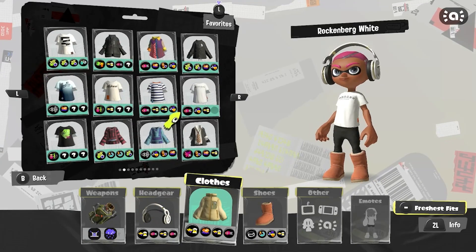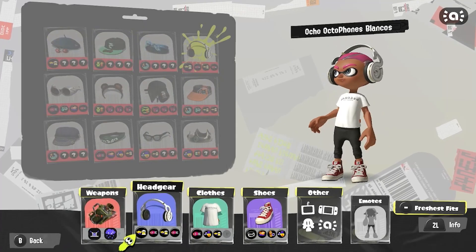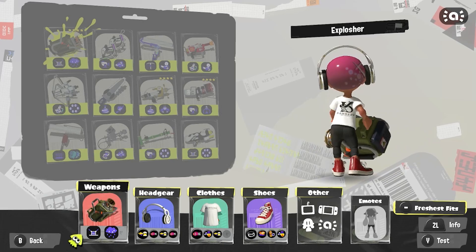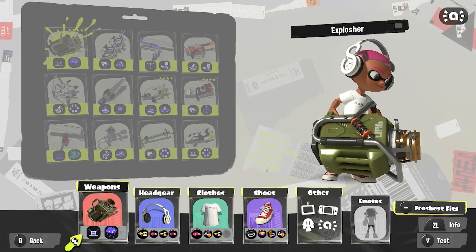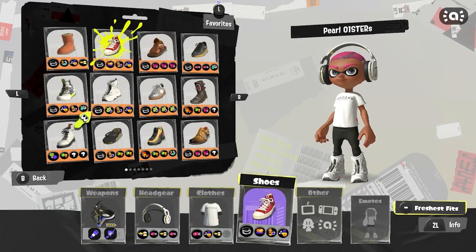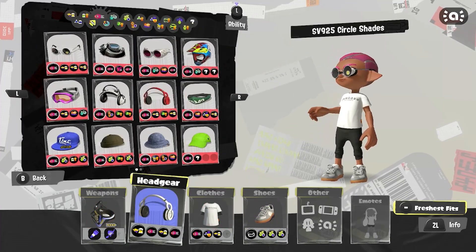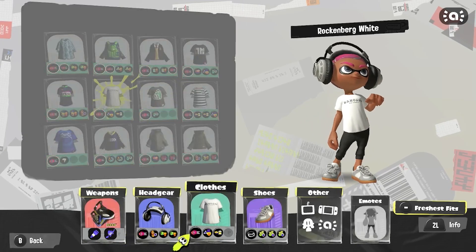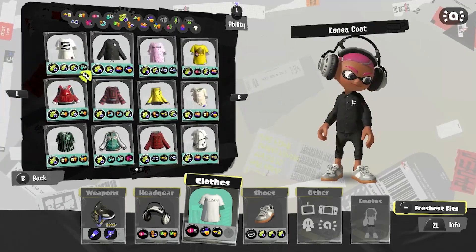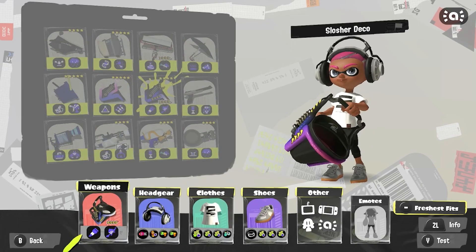Well everyone, these are all the kits I would like to see and feel like we could see in the future. Now, I could be wrong or I could be right. Looking at all the kits I created, none of the weapons I proposed have Ink Vac, Tenta Missiles, Reef Slider, or Ultra Stamp — though there's no doubt in my mind one of those sloshers will get some of those specials unfortunately. There were also several subs not proposed. Are my weapon kits crazy? Are they too simple? What kits would you like to see? Post them in the comments below, and thanks for watching — I hope you enjoyed the video.